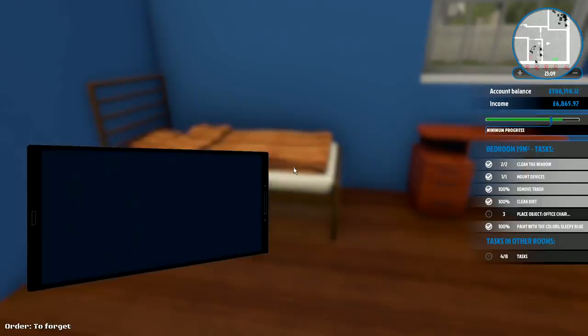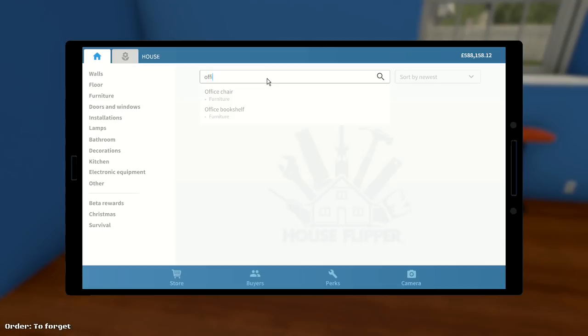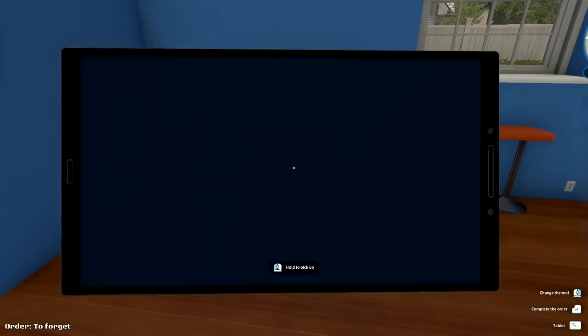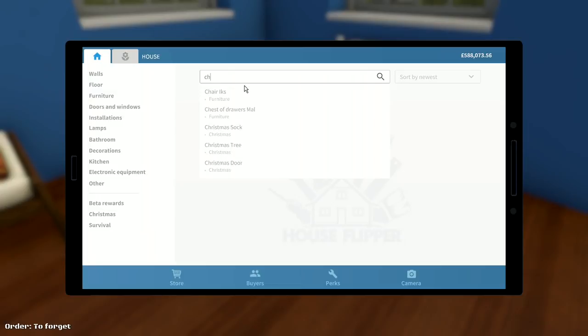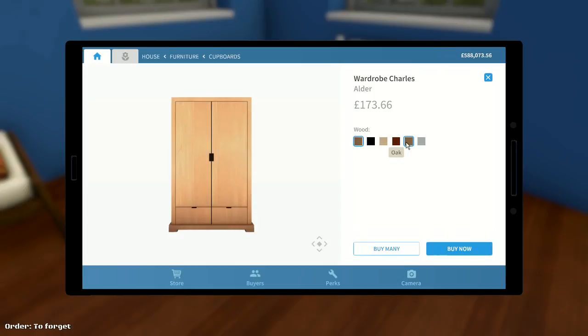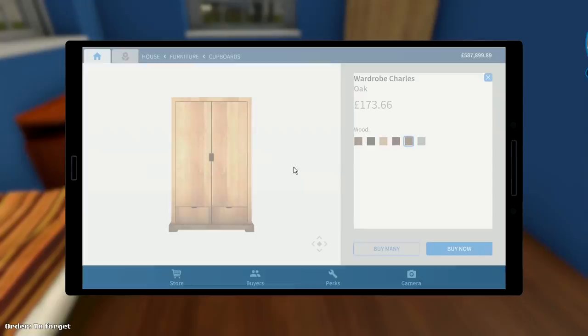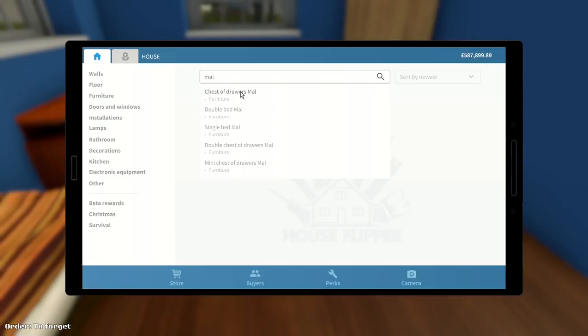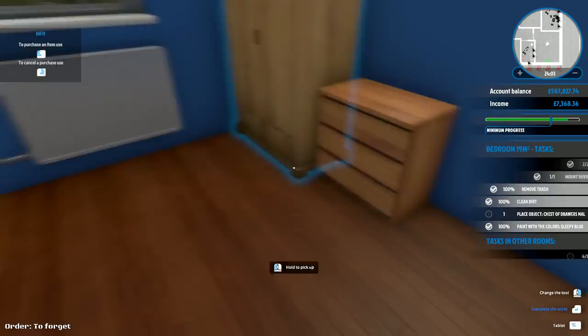We go to office chair and I'm going to take a black leather chair. Wardrobe Charles — there is our wardrobe Charles — we'll go oak, classic oak there. Drawers Mal — I think it was just a single chest of drawers Mal. We'll go alder, and I'm going to put that right next to it. That is everything done in this room. Close that door — that's the basement down there. Let's go into the next room.